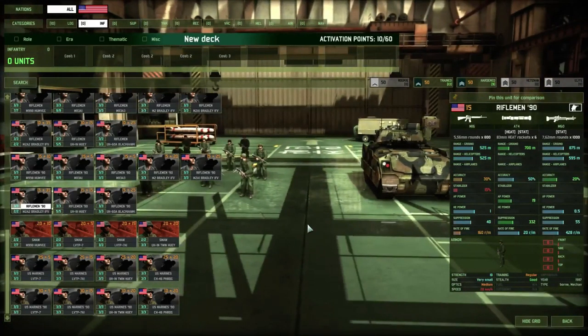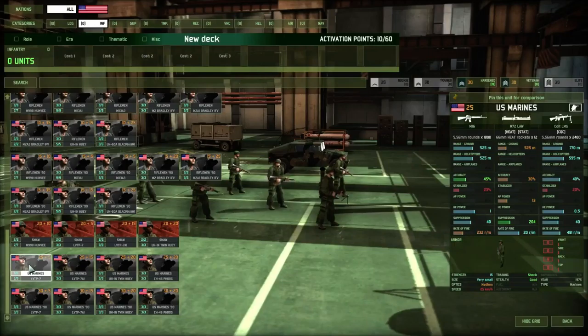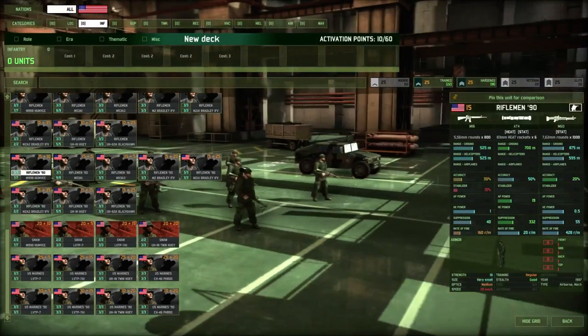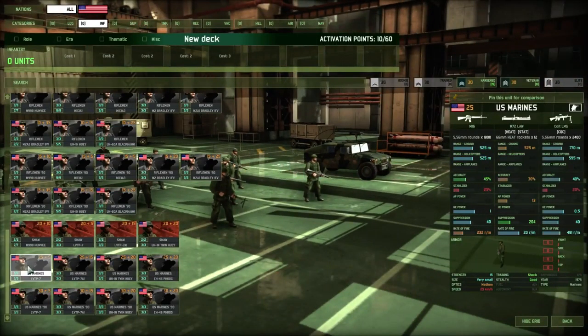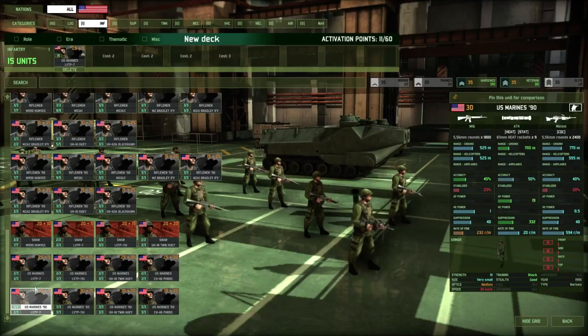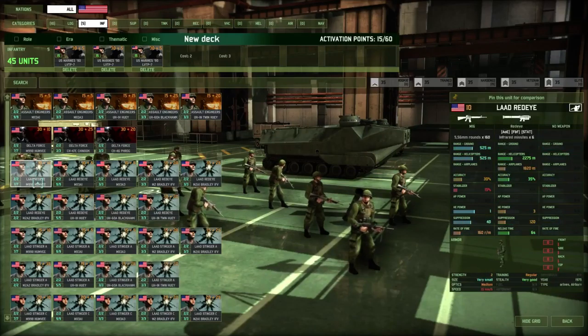You could pick light riflemen at about 25 points with a cheaper transport, or US Marines at around 35 points. I'd actually go with US Marines — they come in large sections of about 15 units, they're well-trained, and will kill everything in their path. It's better to have infantry that can deal with everything rather than specialized ones for one engagement out of a million.